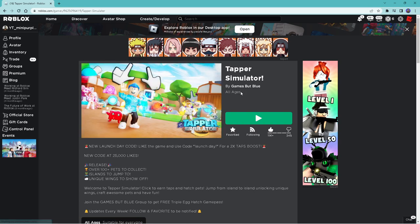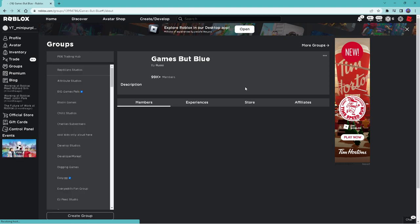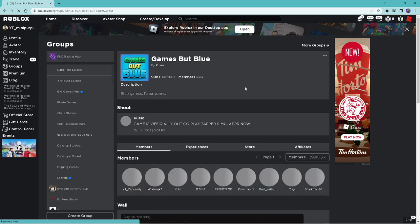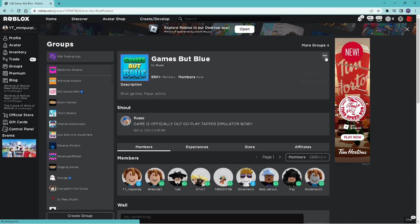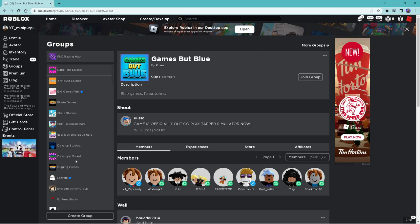And then you're going to want to go to Games But Blue. I'm already a member, but basically let me just un-member myself. It gives a group. You're going to have to un-add a group like that, then you can click Join Group.